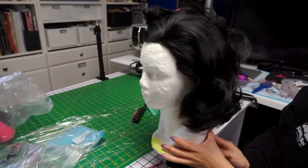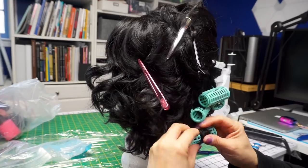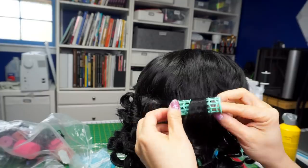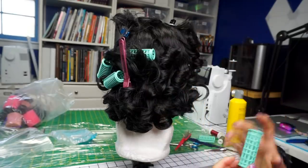Now a quick look at the wig styling. I got a nice lace front base wig and curled it by heating up sections, then rolling them up. The curls formed while the fibers cooled down, so when I unrolled them after a few minutes, the curls stayed in place.